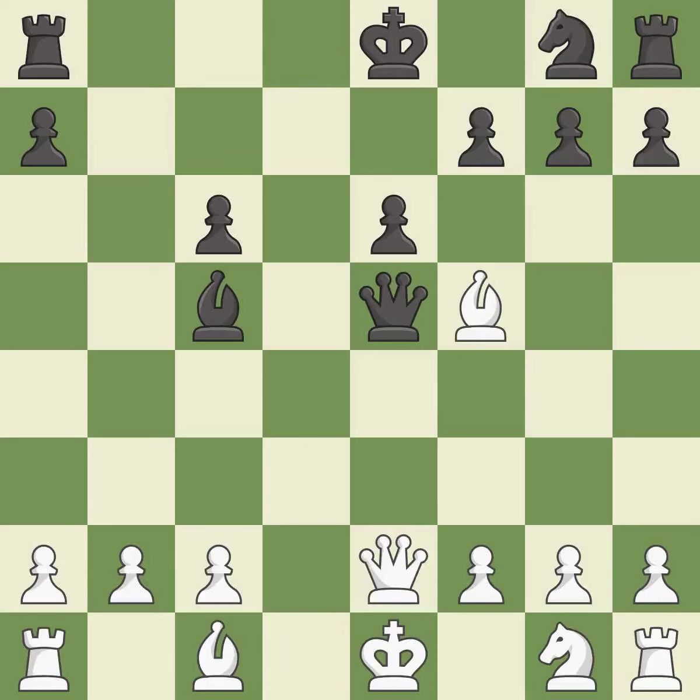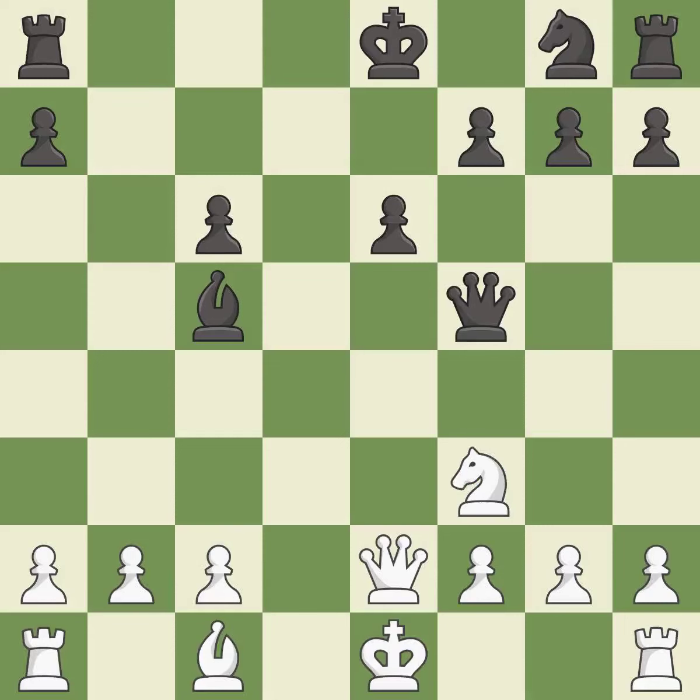This blocks the check from an opposing queen — it is best. After recaptures from a previous move, it is best. This activates a knight by developing it off of its starting square — it is best. This develops a knight off its starting square, getting it into the action — it is best.